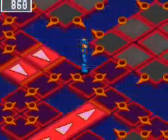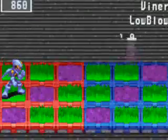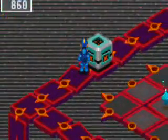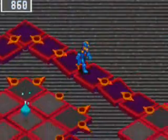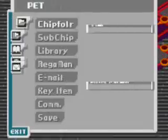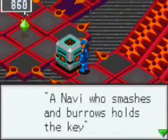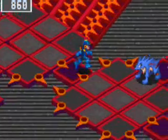We want to go up that way — to get there I think we have to go this way. This is why we needed to defeat Flameman; yeah, that was right in our way. Look, blue data! And we are now in Undernet 7. Smashes and burrows — I think that is Drillman's cube.